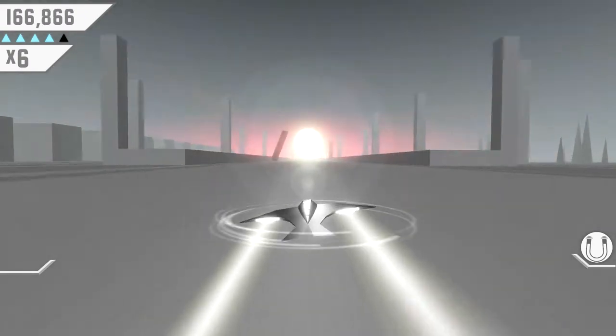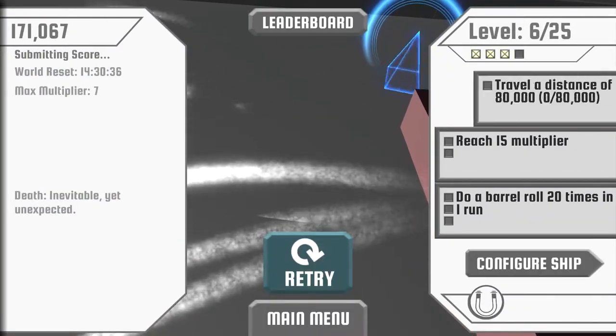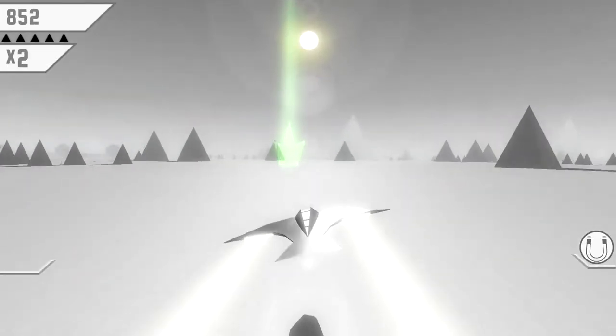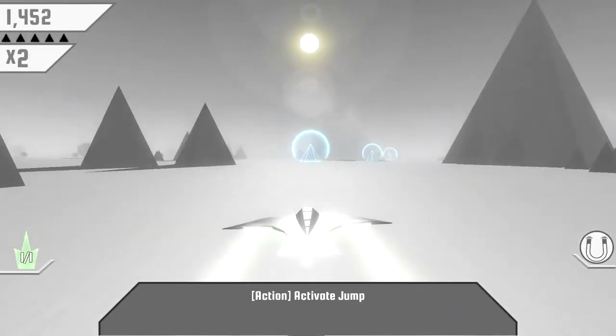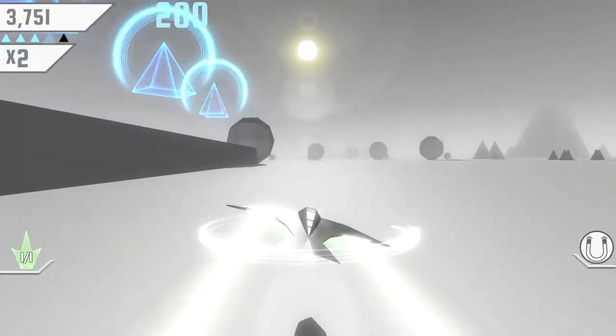Oh God, I'm behind a building. And that's when the game ends — when you smash horribly into something and your ship turns into dust. You can see on the right that we have a bunch of challenges we haven't done yet: do a barrel roll 20 times in one run, reach 15 times multiplier, travel distance of 80,000. I'll go ahead and retry one more time and then show you the customization — I don't think I unlocked any more than the magnet, so it's kind of pointless because it's my only option right now.